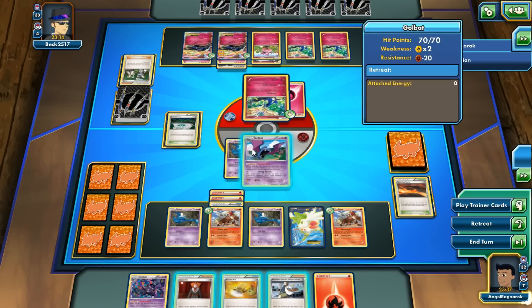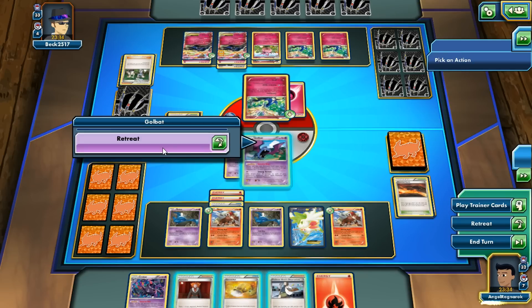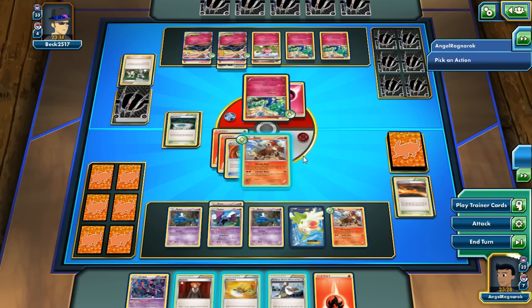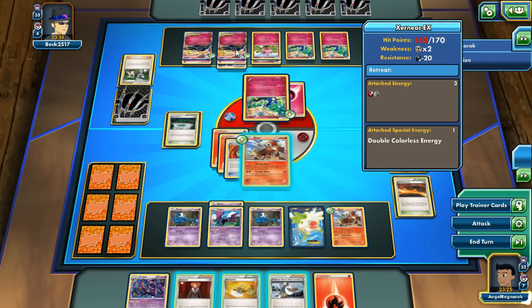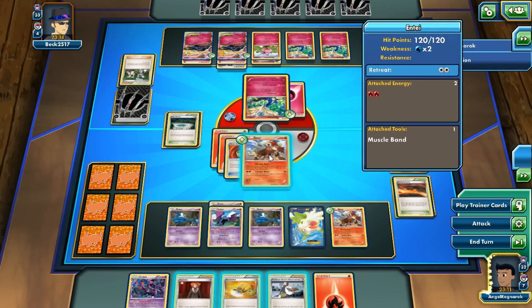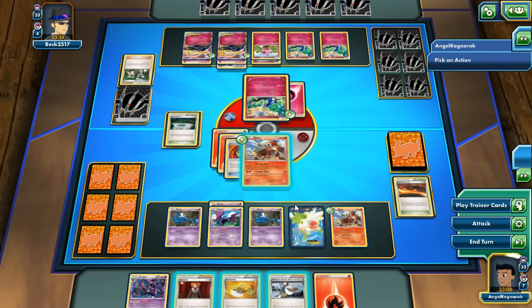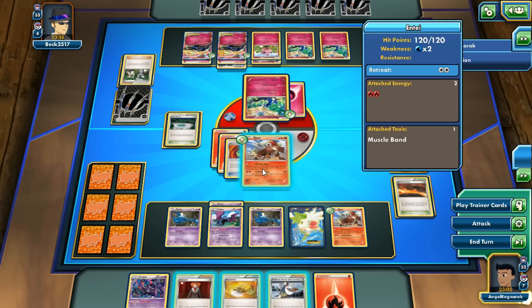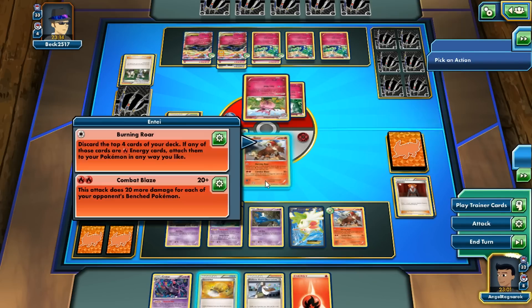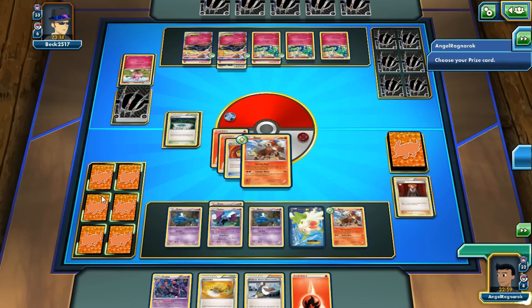So I might as well knock out the Aromatisse. We're gonna retreat into the Entei. I could try hitting the Xerneas for as much as I can, but he could just retreat, take the energy off, and Cassius away — that would be a bummer. I'm gonna go ahead and knock out the Aromatisse since it is the main part of the deck. Combat Blaze for 140 — knocking it out.